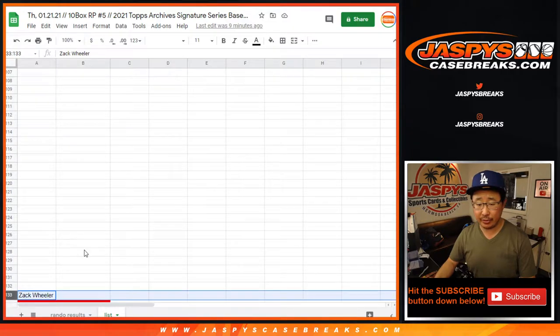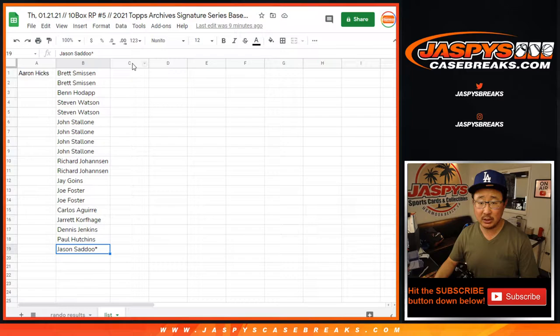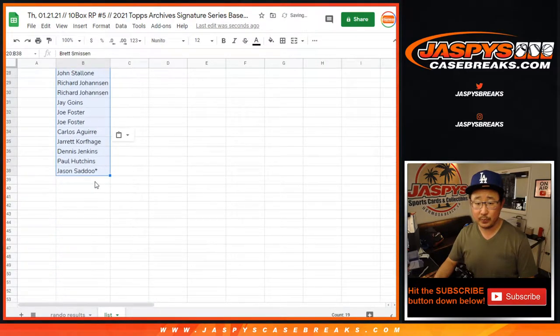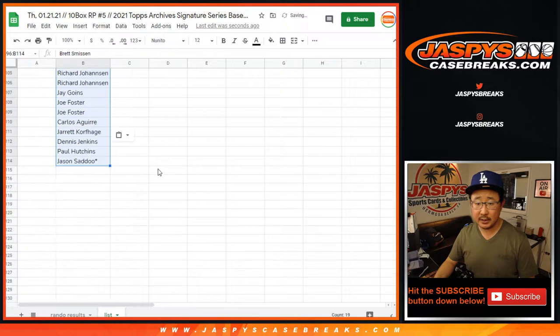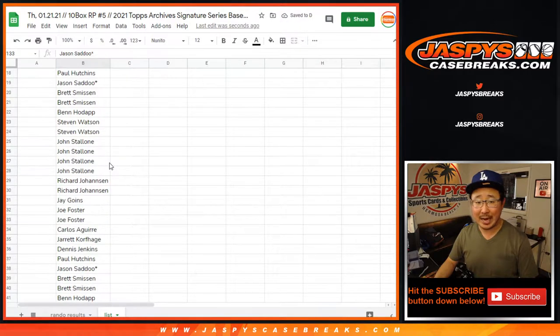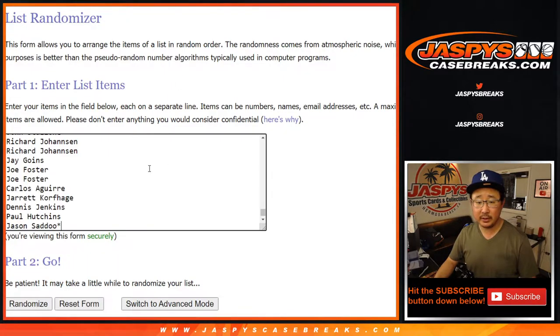The checklist is Aaron Hicks all the way down to Zach Wheeler — 133 players on this list. So let's take those 19 spots and multiply them 7 times, and there will be 133 items on each list when we do that randomizer. Let's copy the names here.